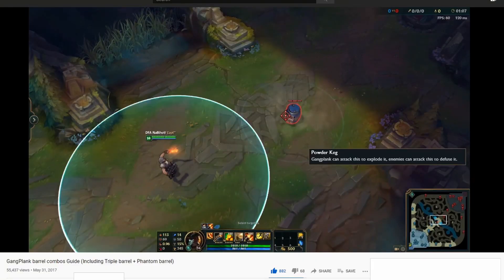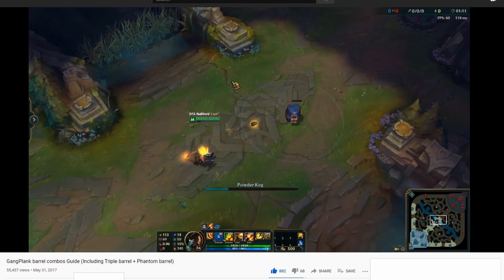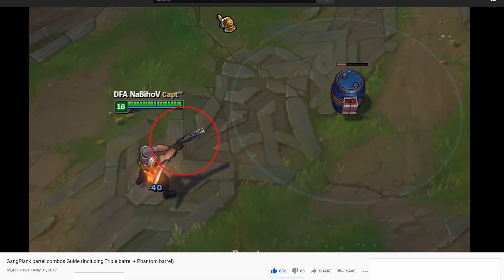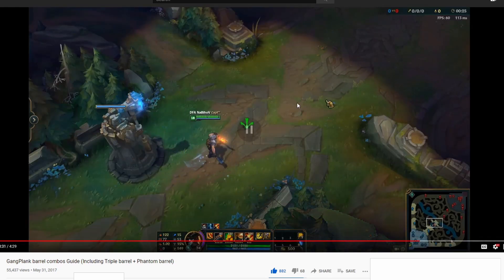What you do is place a barrel and Q it. You must be outside the Q range so Gangplank has to walk towards that barrel, and when you see the Q animation pop off, directly land the other barrel in the target location. The last two combos are the two parts.